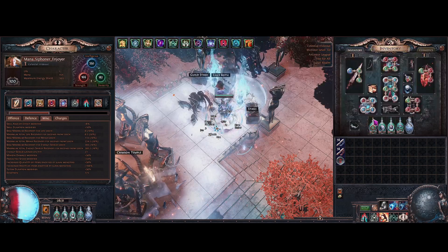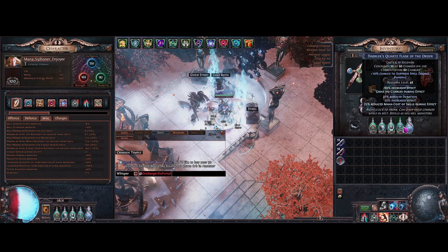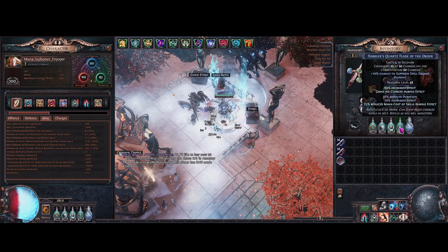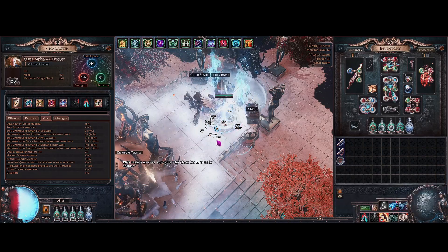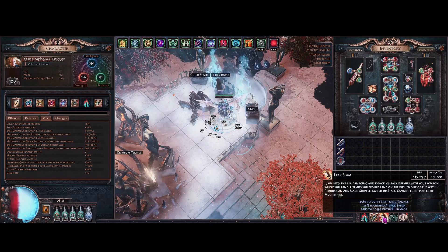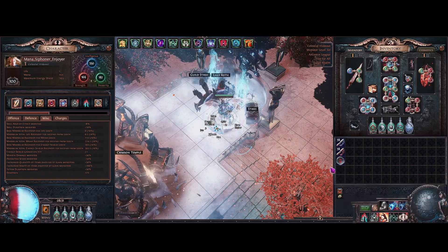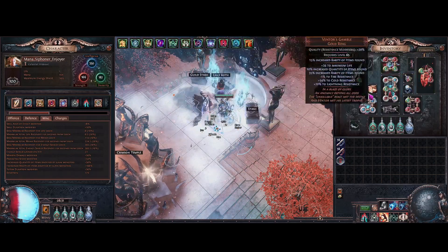It's actually a bit more — about 230 rarity, because we're running a rarity support and also changed around my flasks a little to get more rarity and phasing. When you're ghost busting you pretty much need phasing or it's going to be a real pain. My leap slam tooltip DPS with Grace on is about 145,000, so it's pretty much going to be killing mobs when you don't want to.